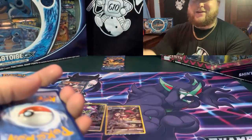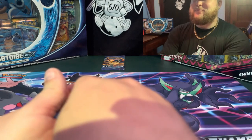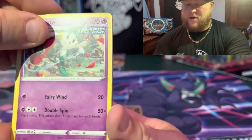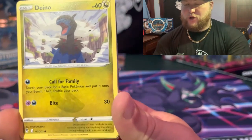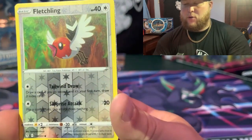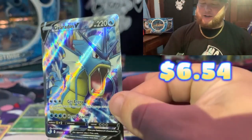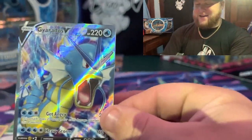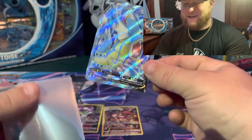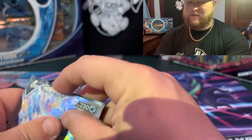I wanna get this one right — Fighting. I was gonna say Leaf for Lightning, the L was on my tongue. Floette, Boo... shake there's my D — now Marie — oh, Luvdisc! Here's a Dwebble — come on baby! Gardevoir, Osby full heart — let's go baby! Getting a little hot out here, getting a little warm in here.